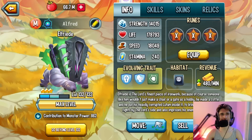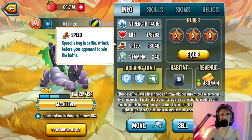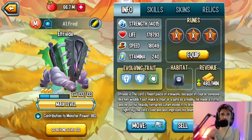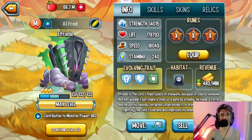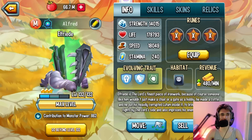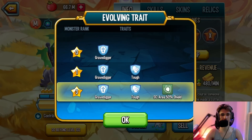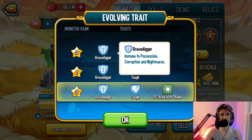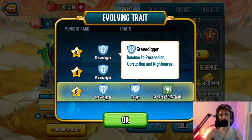Huge thanks to Sammy for letting me borrow his account to review this monster up to rank 3, because my team went for just the egg, basically level 100. His team went for rank 3, so I'll be able to showcase this monster at rank 3, where you have the status caster area 50 shield and basically everything unlocked. First you have Grip Digger, which gives you immunity to possession, corruption, and nightmare.